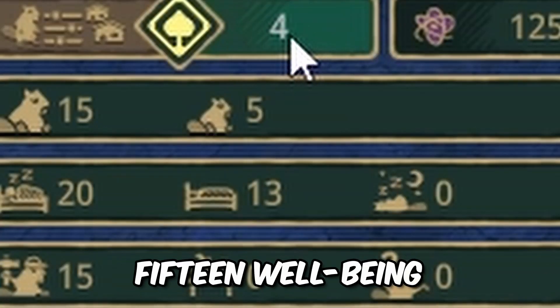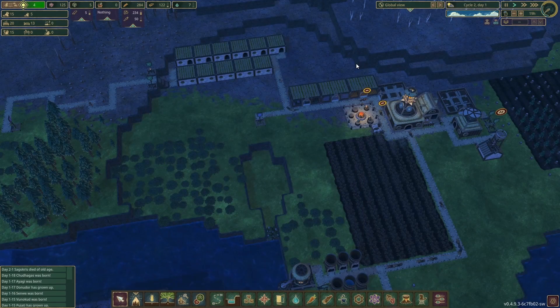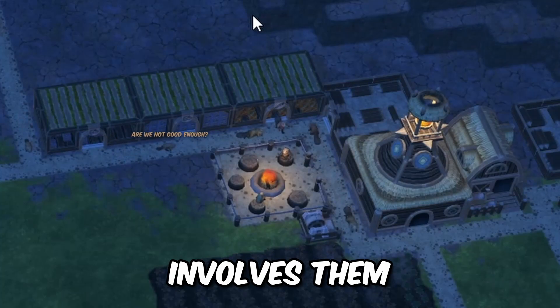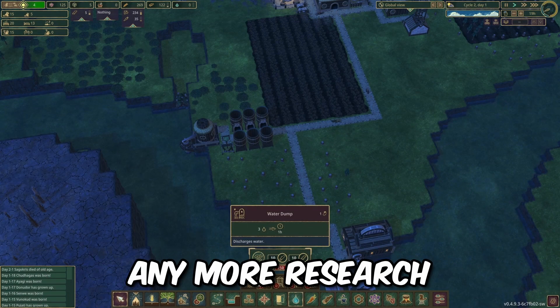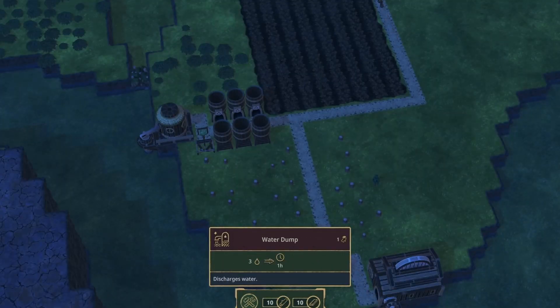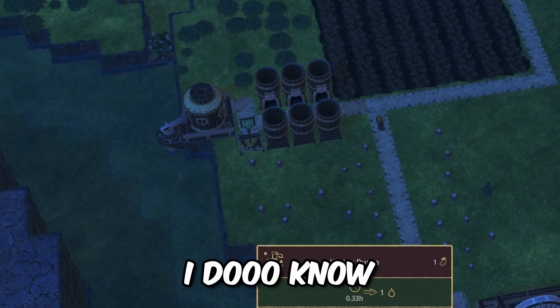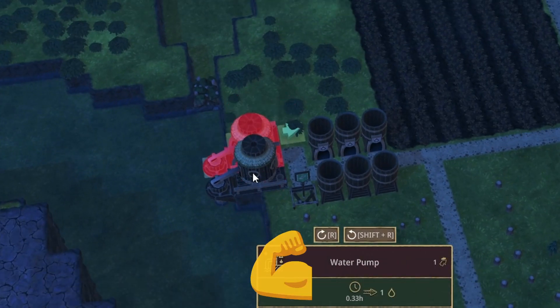Goal of today, other than surviving to the next drought, is I want to try and get 15 well-being so I can unlock the Iron Teeth, because a lot of the newer update stuff involves them. I also haven't really done any more research about this game. I do know we should probably add another water pump - I'll do it right here.